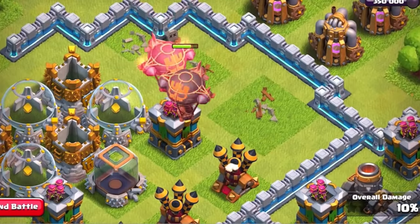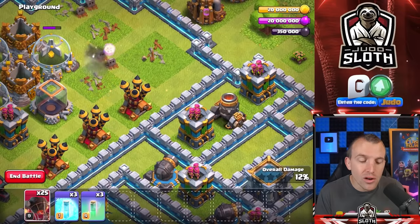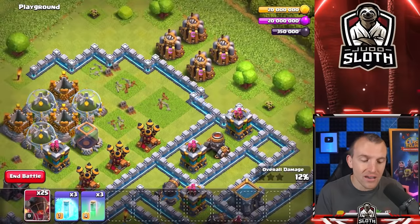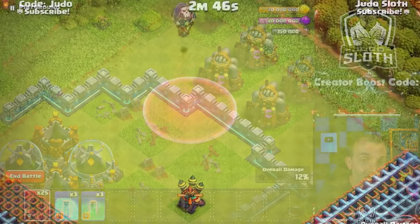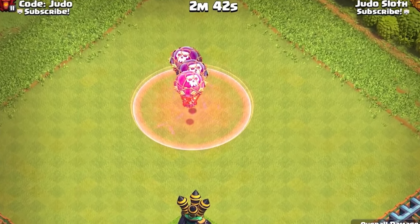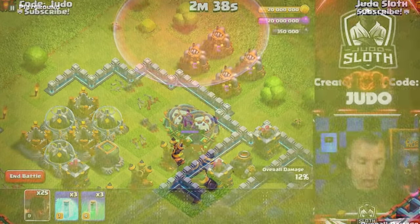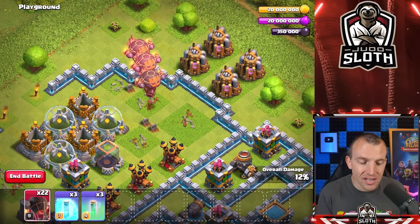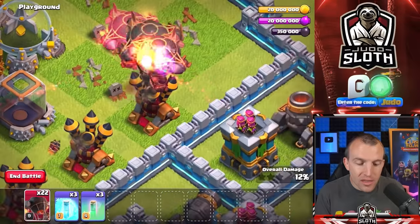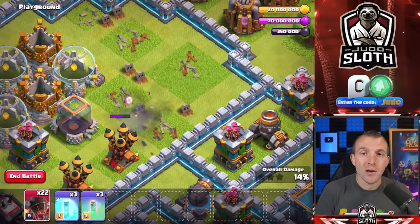Normally, if we wanted to snipe a building — let's target the air defense — even if we wanted to haste balloons to that area, the balloons would go over the haste zone and the haste would wear out before they even got there. But since the haste is attached to the balloon, they can haste all the way through to the centre of the map — to an air defense, the town hall, whatever it might be.